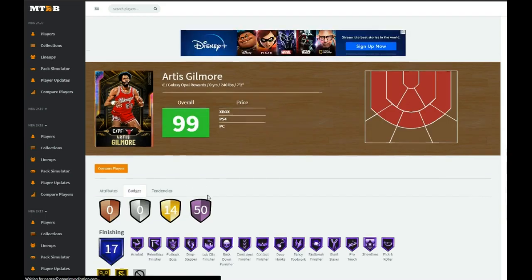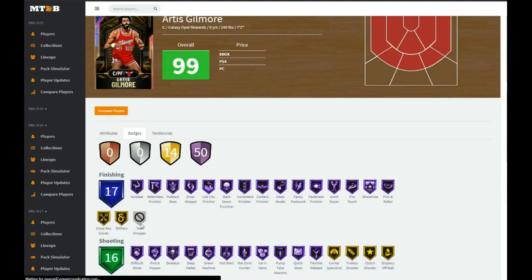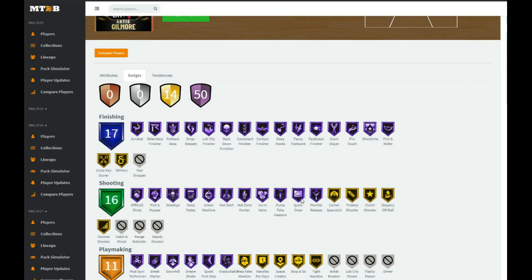Badge wise he has 14 gold and 50 Hall of Fame — 64 total badges. He's missing teardropper but has gold slithery, gold cross-key scorer. Shooting wise he has everything except range extender and catch and shoot — but look at this: gold volume shooter, gold slippery, gold clutch shooter, gold catch and shoot, gold corner specialist, Hall of Fame flexible release, Hall of Fame quick draw, Hall of Fame ice in veins, hot zone hunter, green machine, deep fades, dead eye, pick and pop, and difficult shots.